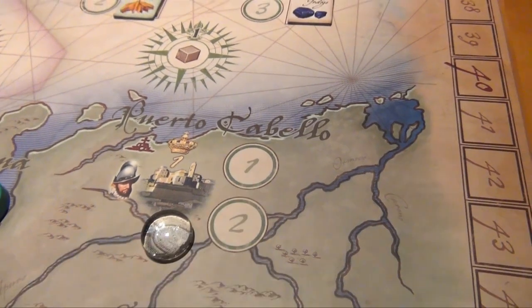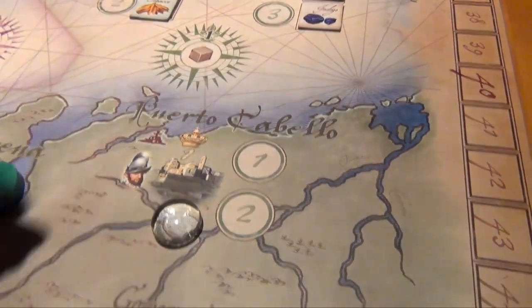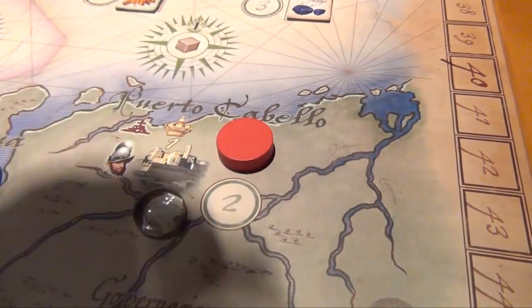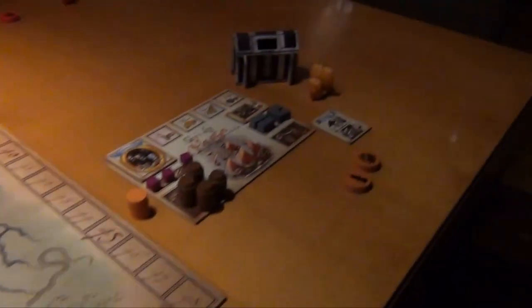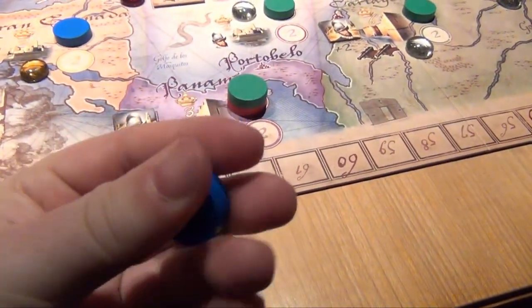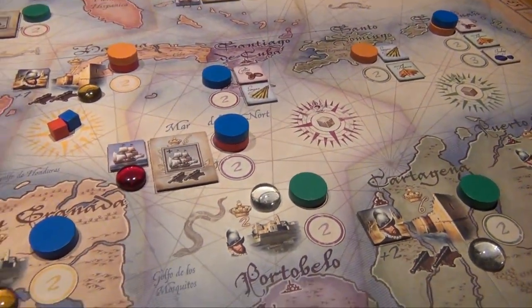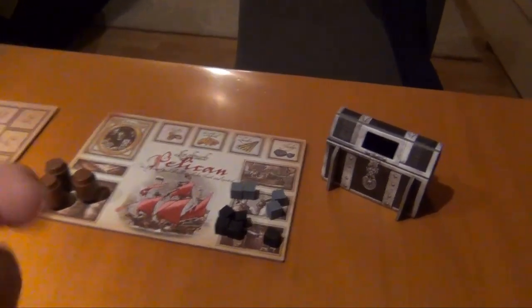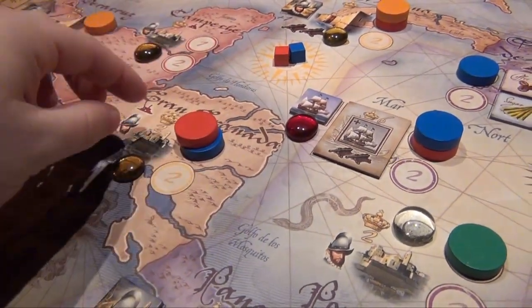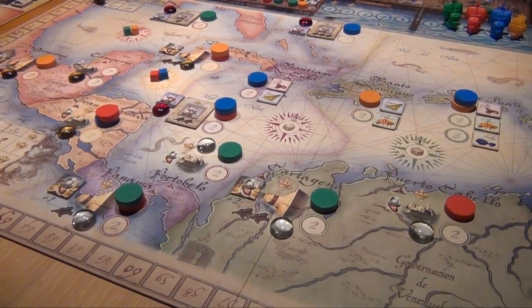Since a town is entirely empty and will probably stay that way, the red player puts his four there. The green player puts his last disc in Panama as well. The blue player places the golden hind to secure his attack on that ship. The red player places his three disc, and then everybody has placed their discs — we can start sailing out to the missions.